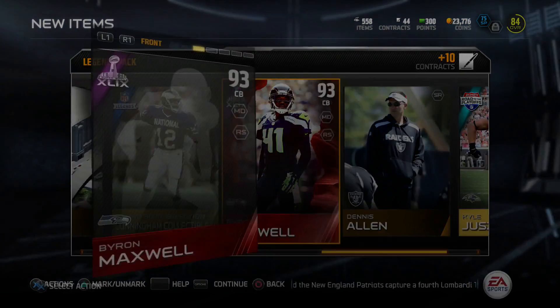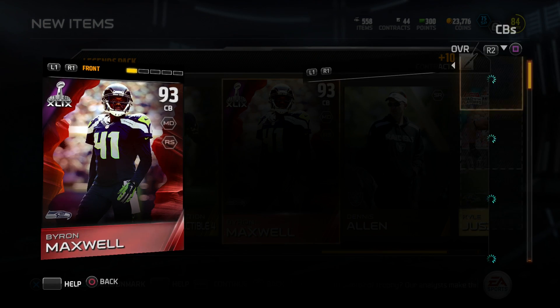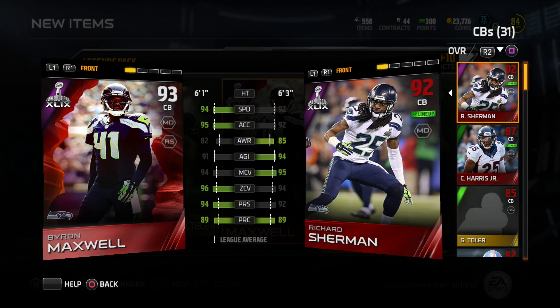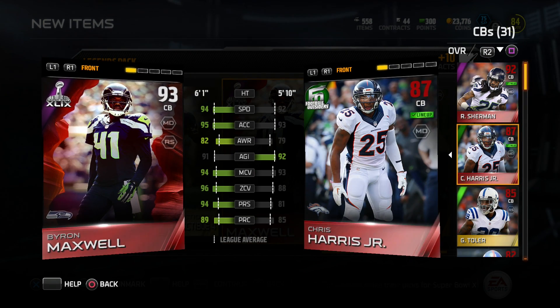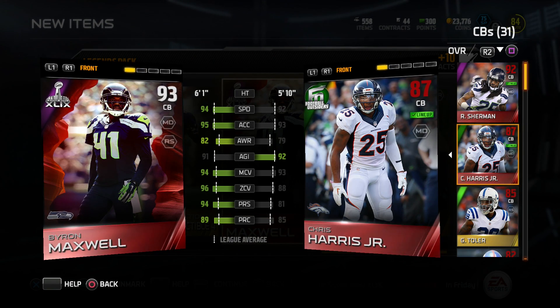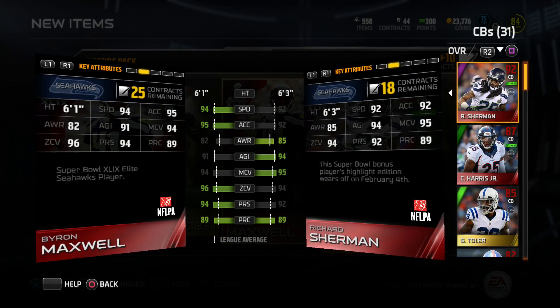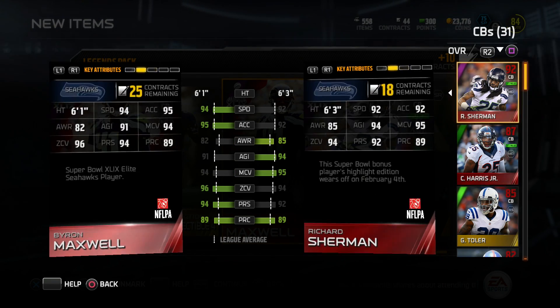Good thing I decided to get another one. The Byron Maxwell — I'm not too sure if I'm going to keep or sell. The only reason being is I do have another corner in mind I was going to get, and it's involving the Team of the Week set, so stay tuned for that video. And he's better than my Richard Sherman, especially since Richard Sherman's about to go to an 80, as that's a temporary rating. But we'll see.